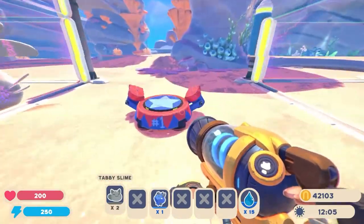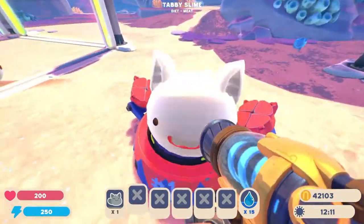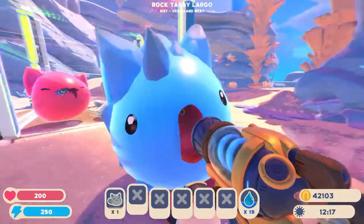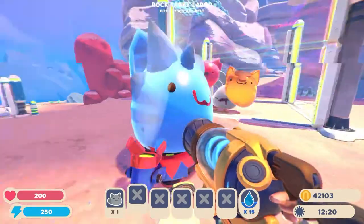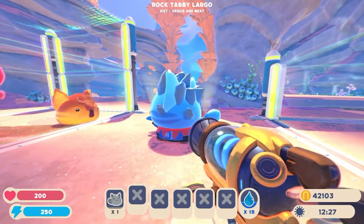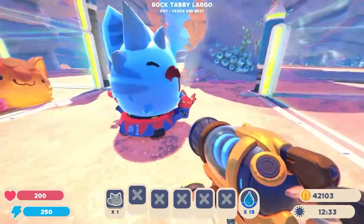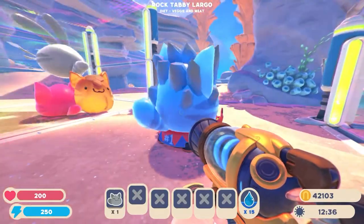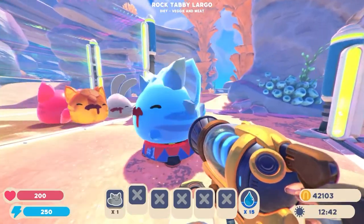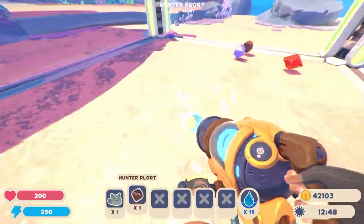Next up is the Rock Tabby. I actually really like this one — it's kind of cool because it's got the spikes of the rocks, it's turned blue, but it's kept the ears and the tail so the ears are amongst those rocks which is pretty cool. The stripes on it are darker blue than the rest of it. I could be a bit biased because I really do like the colour blue, but yeah, that's probably one of my favourites so far.